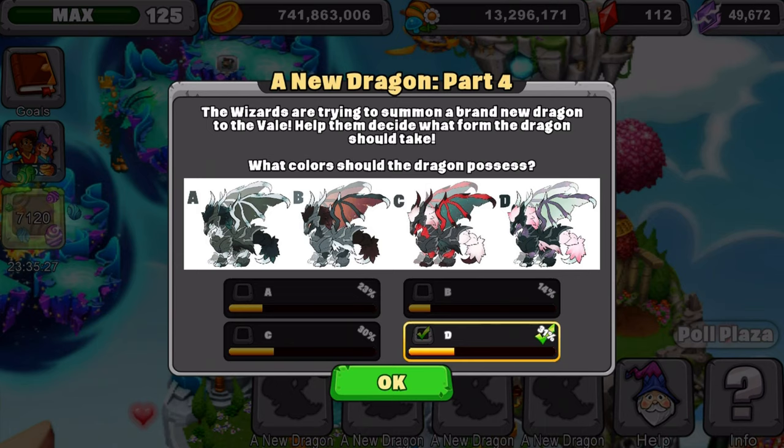So A has 23% of people voting for it, 30% are voting for C, and 14% are voting for B. So definitely it's gonna either be C or D. Now I want you guys to vote for D — I'm not gonna force you guys to do it, just do whatever you want. Pick your opinion and go with it. But I'm definitely gonna go with D because I love that purple and pink.